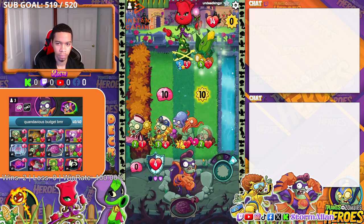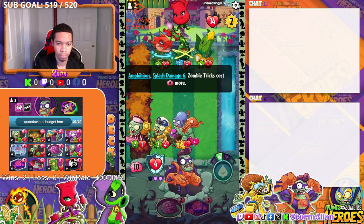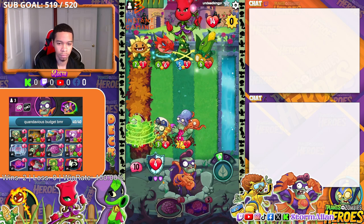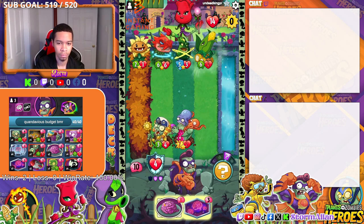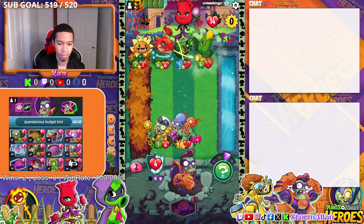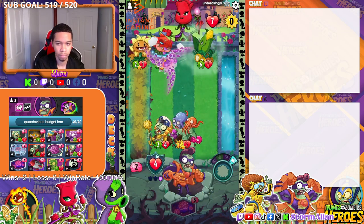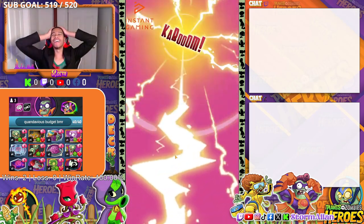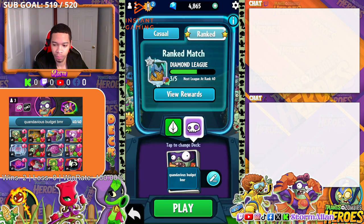This is where the average player would have submitted, would have given up. But I'm not a quitter — I'm a fighter, a huge fighter. We get that attack off, seven damage, beautiful. We cut him down, get three with the Rodeo Zombie, get seven with the Octo Zombie, and we take the victory. This is why you don't give up, boys. This is why you keep the fight going and keep the grind. I love you.